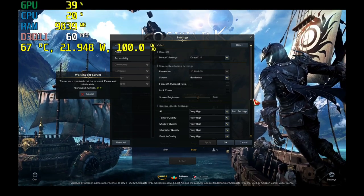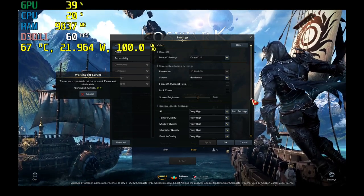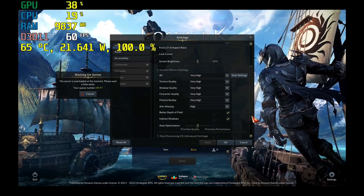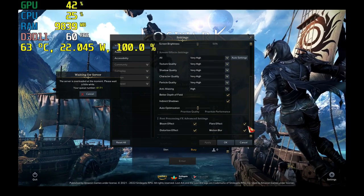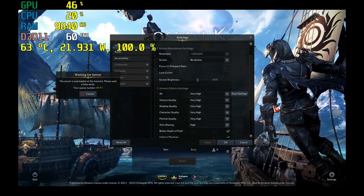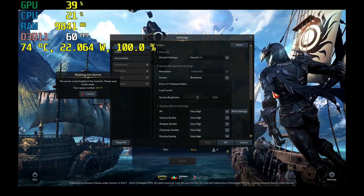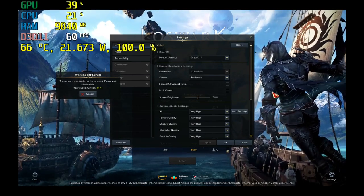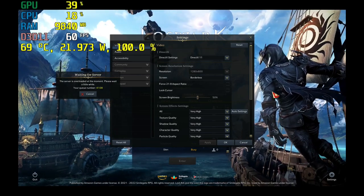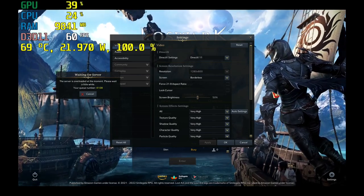It's running at 1280x800 borderless window. Everything is on Very High apart from anti-aliasing, which is on High. We'll check that out, and hopefully we'll be able to adjust the settings on the fly without having to leave the game and wait in a massive queue again. I'm going to skip ahead to when we actually get into the game.